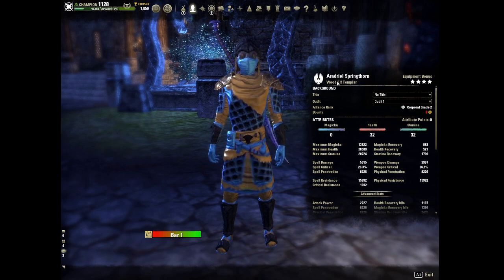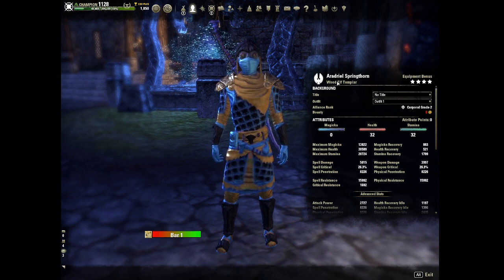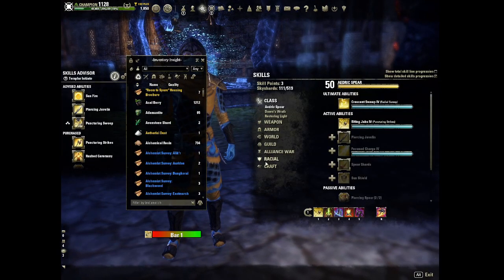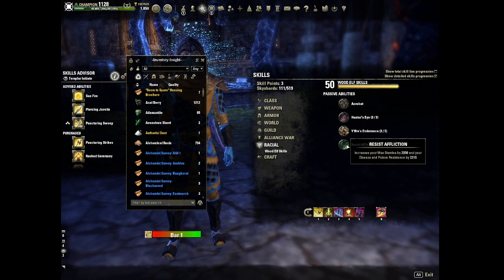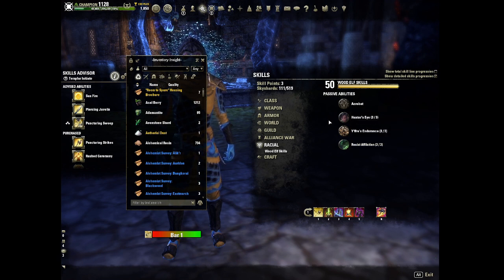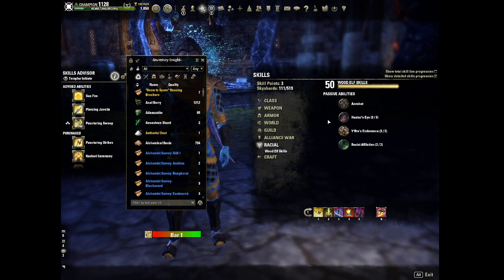For the race, I chose Wood Elf for this character. Any Stamina race would work pretty well, but I like the Wood Elf — it gives you extra movement speed through the Hunter's Eye passive. If you play this on a non-Wood Elf, I would suggest swapping out infused on the jewelry for Swift, at least one or two pieces.